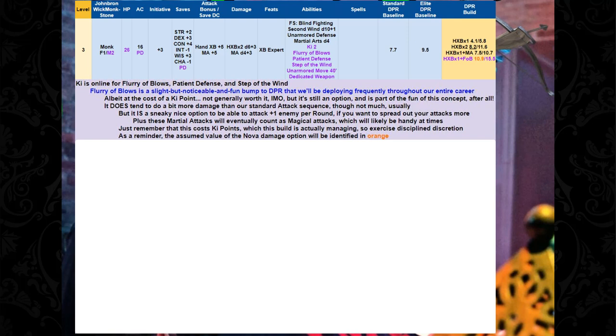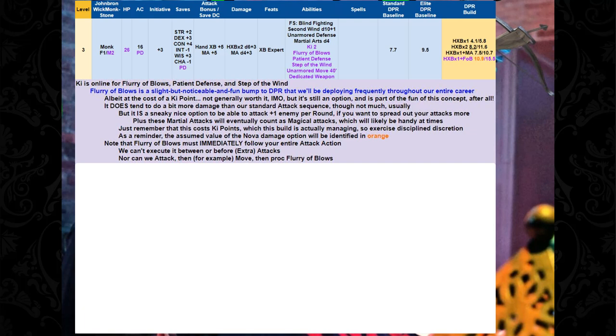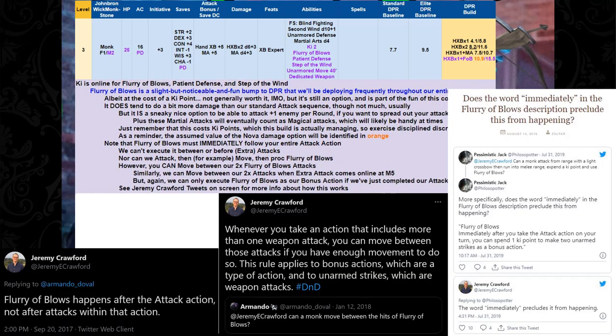Technical note: Flurry of Blows must come immediately after your entire attack action. We can't execute it between or before our attacks, and we can't attack, then move, then proc Flurry of Blows — that's not immediately after the attack. However, you can move between our two blows of the Flurry of Blows, and we can move between our two attacks when we get Extra Attack.